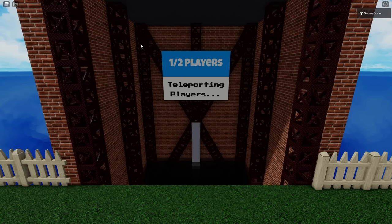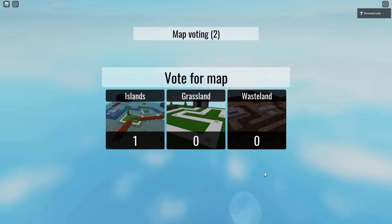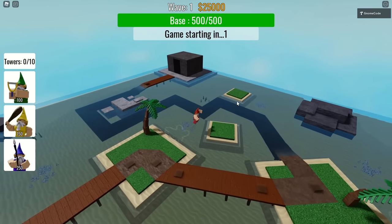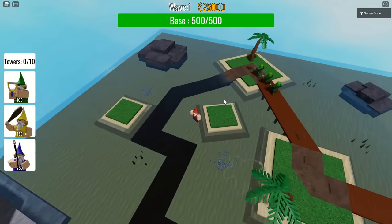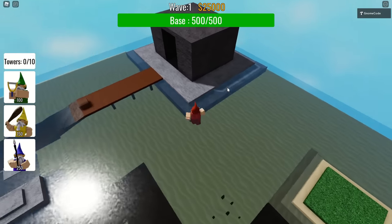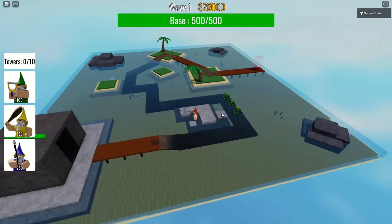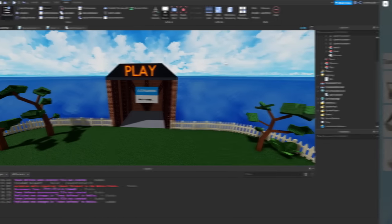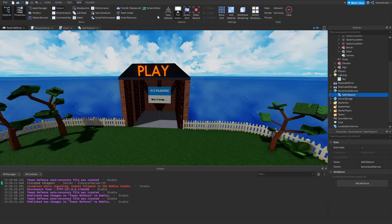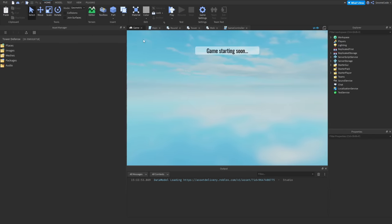We now have our lobby system using TeleportService in action. The only remaining thing is that when players die and reach the end screen, we need to teleport them back to the lobby. We'll need to add a little code to handle that in the game place. Let's exit out and head back to the game place — if you haven't got it open, go to Asset Manager, Places, and open 'game' from there.